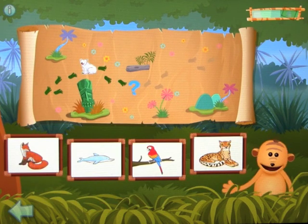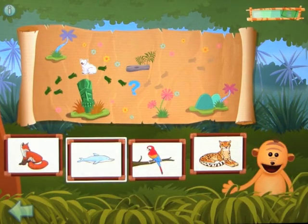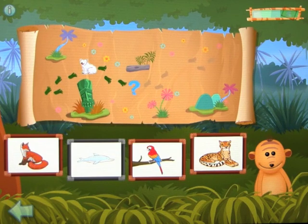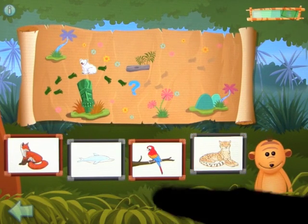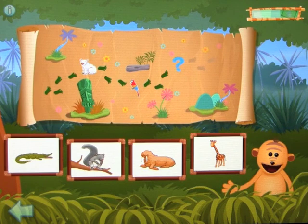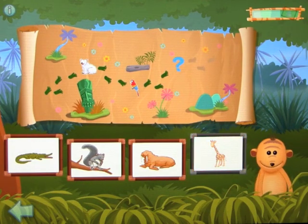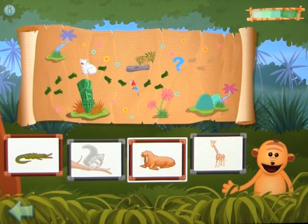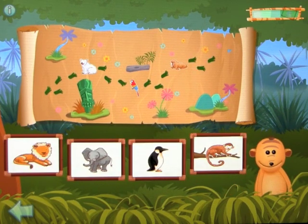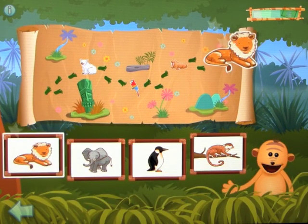Bruce met the animal that has wings. Dolphin... Cheetah... Parrot. Parrot — you're right! Then Bruce met the animal that has smooth skin. Giraffe... You're right. Bruce met the animal that has smooth skin. Walrus — well done! Then Bruce met the animal that has claws. Lion — super! Well, I got that one right.